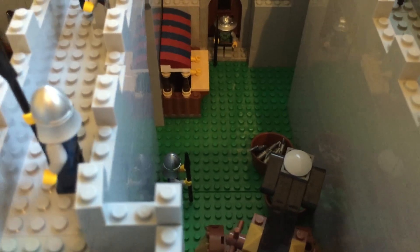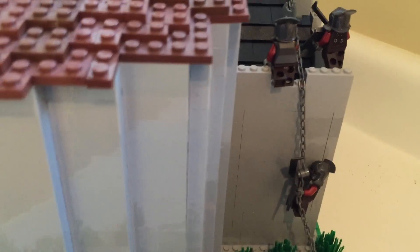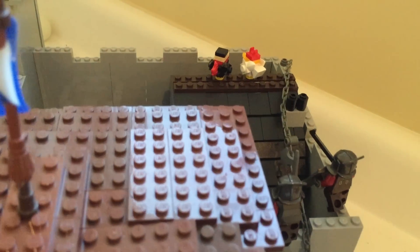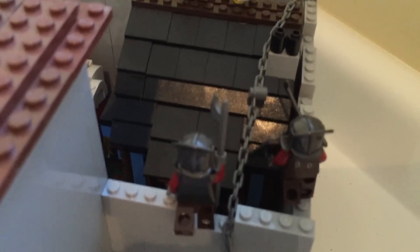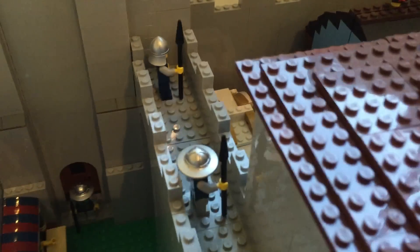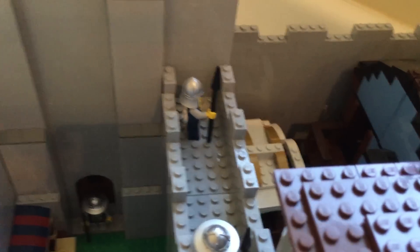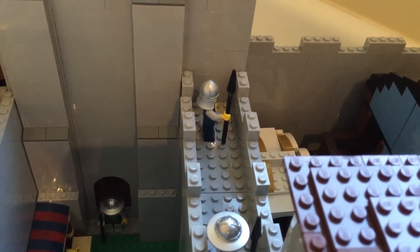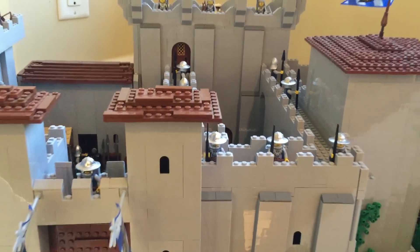Towards the back they keep their catapult there just in case of a siege on the castle, which they can fire out at the enemy. Over to the right there is the house area, which is being invaded by orcs. The house is from the medieval village set that came out from Lego. Also the king's carriage is put in there just in case the king wants to go out of the castle with it.